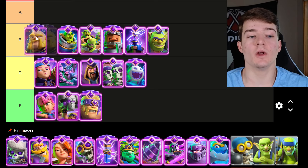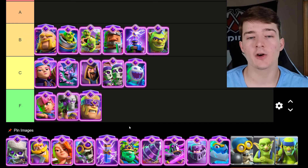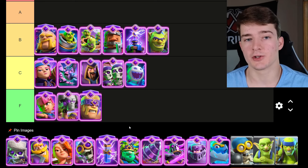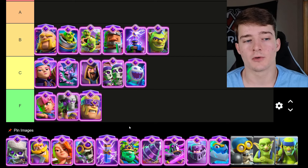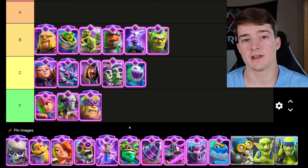The Evolved Royal Giant will also be going in B tier — I consider this to be a very balanced evolution. In some scenarios it's not going to be better at all than the regular Royal Giant, but there are going to be situations where, for example, if your opponent plays a Mini P.E.K.K.A. or Goblins on the Evolved Royal Giant, that knockback is going to be very beneficial. The ability is kind of situational, but overall that makes it a pretty balanced card.